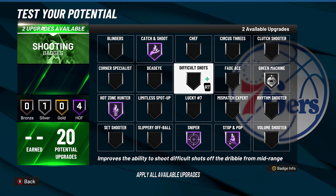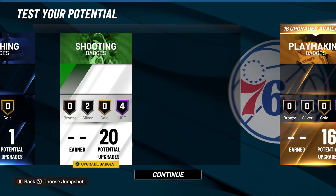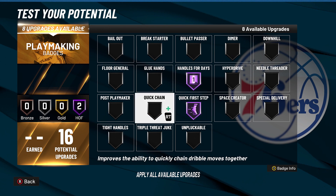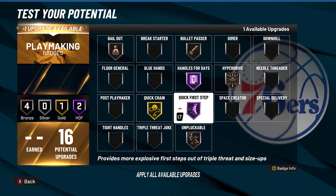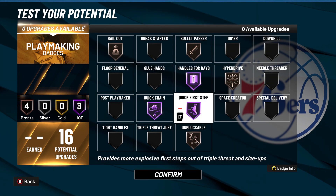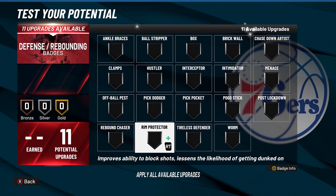If you play ones, I would recommend Lucky 7 — it gives you a huge boost, especially if you're somebody that likes to score quick. For playmaking badges, you get these Hall of Fame. We're going to want quick first step for sure. Handles for days, quick chain, hyper drive — if you're not going to be holding the ball all the time, you maybe don't need those badges as high as Hall of Fame. You could put on things like dimer, bullet pass, bailout, or unpluggable. But if you are playing twos with another big, I would definitely recommend having quick chain and handles for days on Hall of Fame.